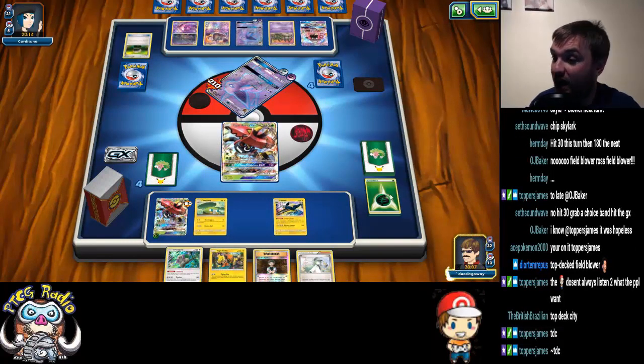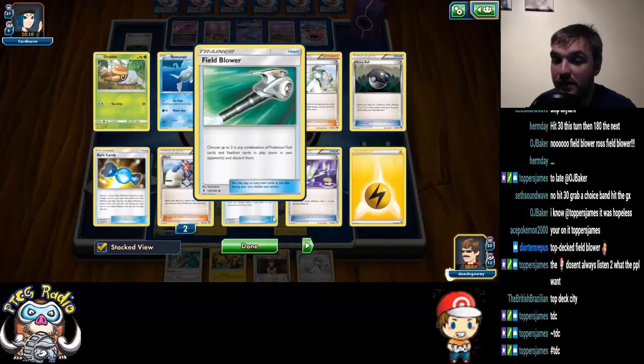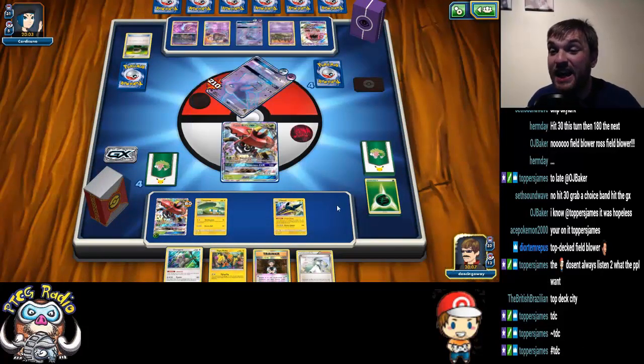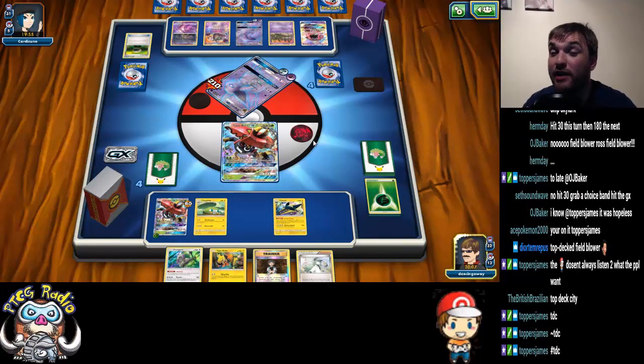We can N next turn and hopefully make something out of it. Although if all I'm doing next turn is using Sybeam for 30 — my opponent needs to just keep using that. But what's that really going to help with? I really wish I'd taken a Guzma the previous turn, because if I'm not ability locked, I win this game. Without ability lock, this game is super, super favorable. With ability lock, you're in an awkward position.